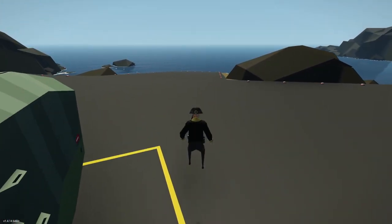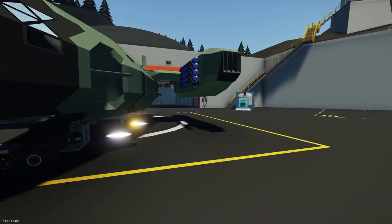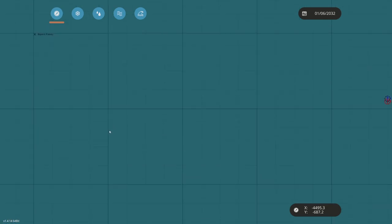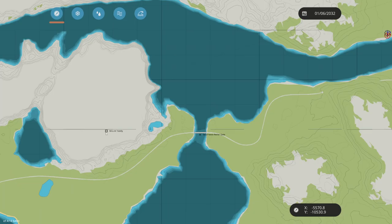Hey guys, welcome back to another video. Today I have a very cool looking add-on to show you. If you go on the map you can see there are these X's, and these are underwater landmarks — well, sorry, they're not always underwater; they can also be like mountains and such.